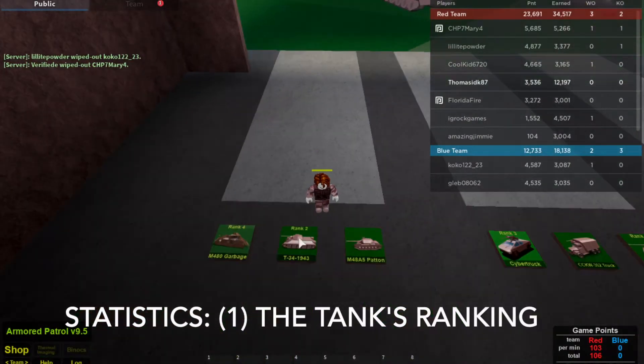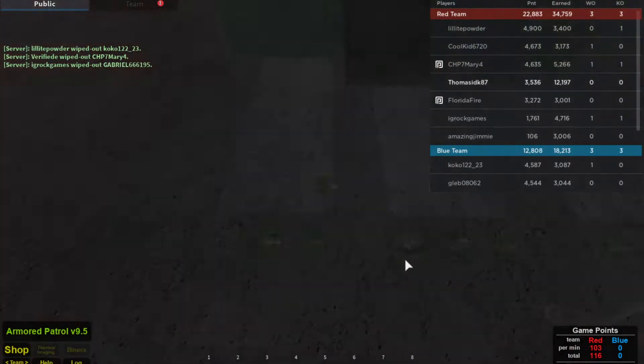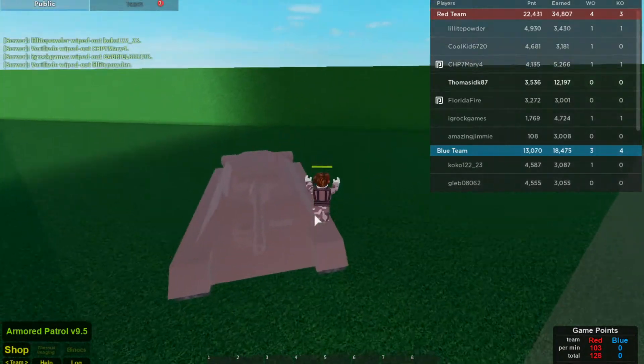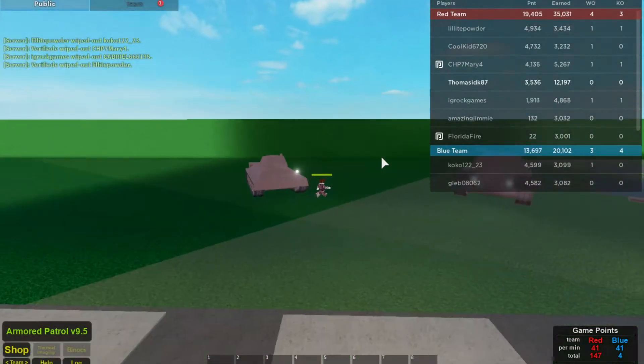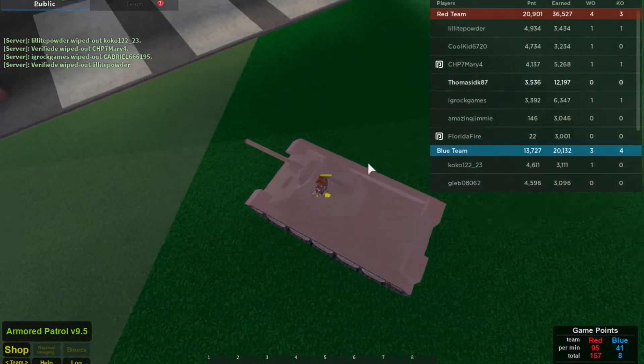The T-34 is a rank 2 vehicle in Army Patrol and in order to spawn it you need to buy it in the shop — gain points and you can unlock the T-34. Now although the T-34 is a much higher rank than any other vehicles in Army Patrol, it does have a lot of disadvantages and is also pretty unique on the battlefield of Army Patrol version 9.5.